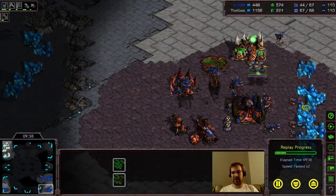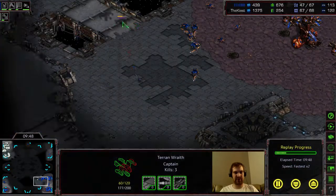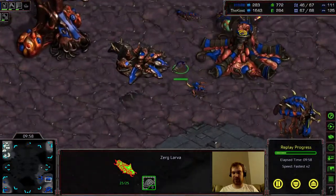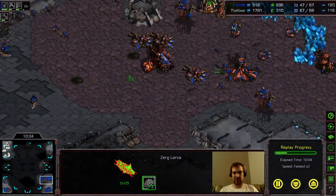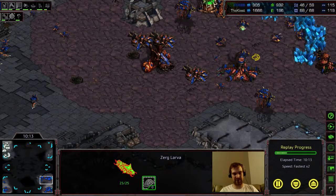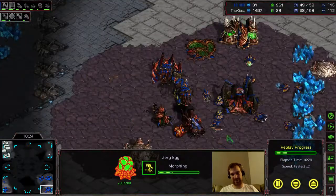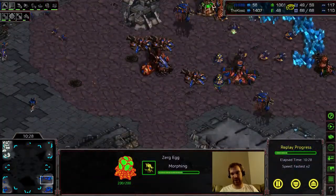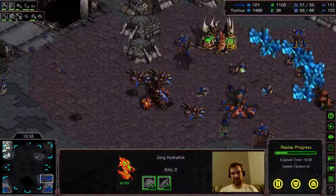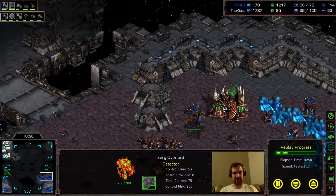I actually get two Wraiths back here and I manage to get three drone kills, which is pretty significant. Going back to what I was saying — drones transform out of these larvae. If he wants to build more Lurkers, he has to use a larva to transform into a Hydralisk, but if he's doing that he can't build a drone. Because he lost drones, he doesn't have the money to keep getting Lurkers. I also killed that one Overlord, which is their supply building.